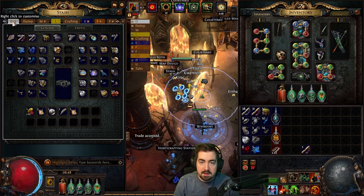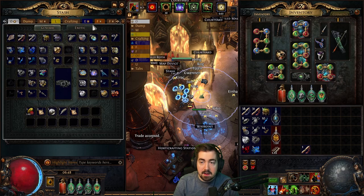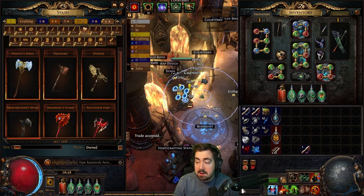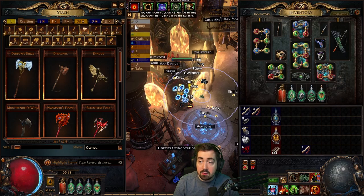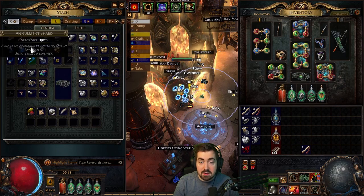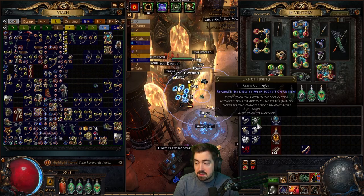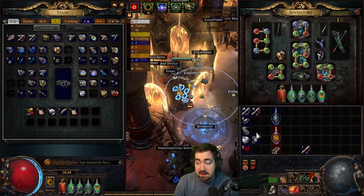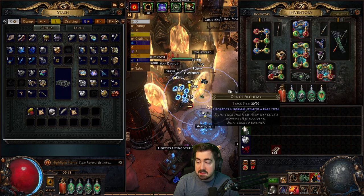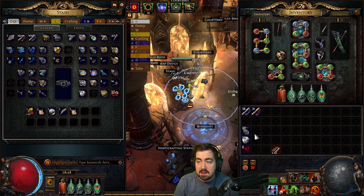A very important thing is affinities. If I have my unique tab open and I control-click an item, it goes into my currency tab. If you don't want that to happen, you don't have to turn off affinities or drag manually — you can control-shift-click and it'll go into the tab you're currently looking at, bypassing affinities. That's a great way to dump things you don't want to keep.